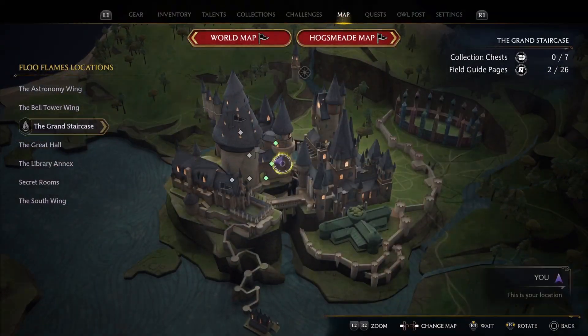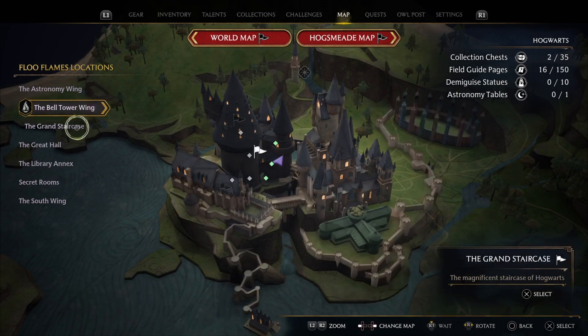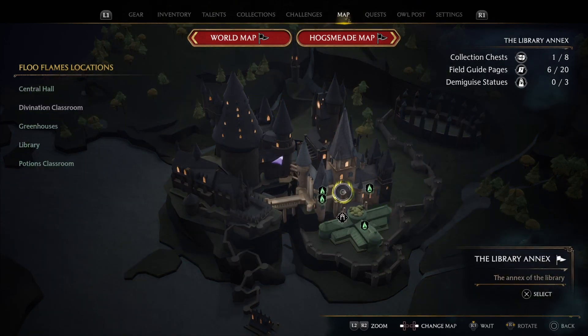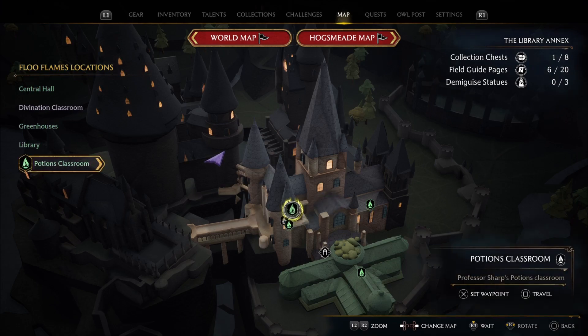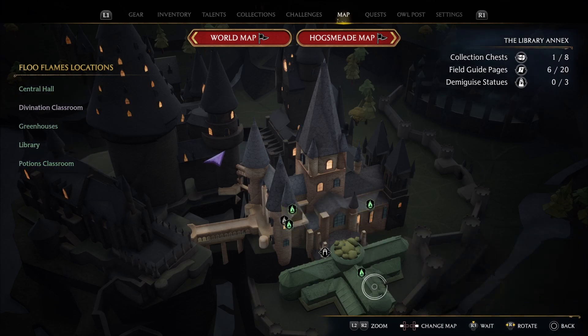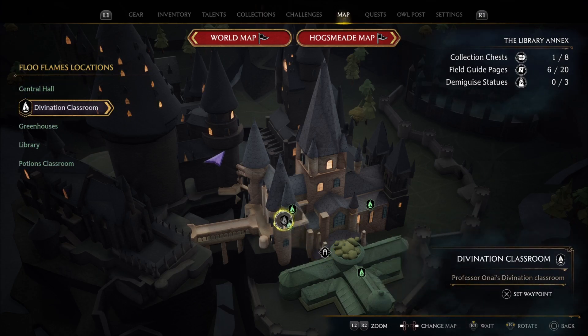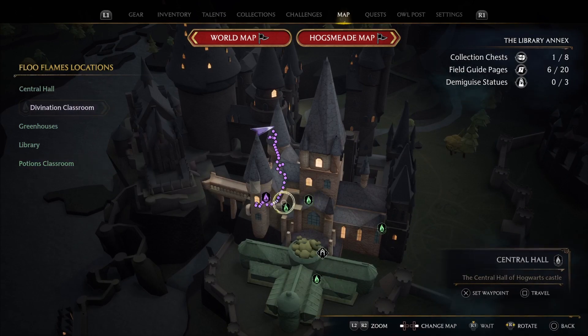First of all, what you need to do is look on your map and go to the Library Annex. Here we need to go to the Divination Classroom. If you don't have a Floo transportation there, just go to the nearest one — I went to the Central Hall. I'm gonna show you the path I took from Central Hall, but if you have the Divination Classroom, start from there.